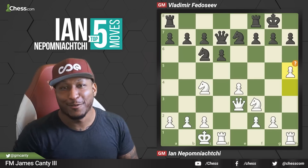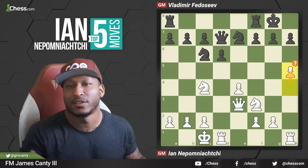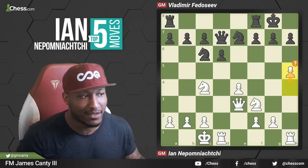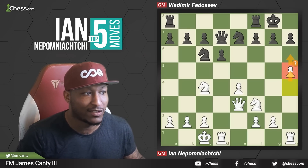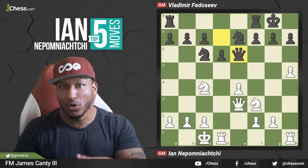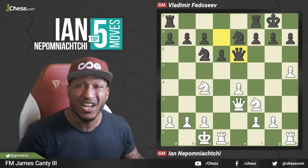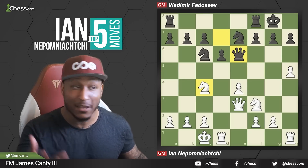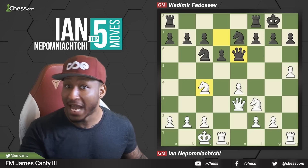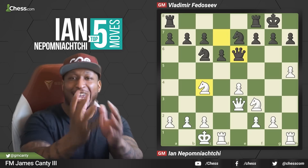Here we are with number two — Nepomniachtchi versus Vladimir Fedoseev. The last move was H5 — engine says question mark. Of course in practical chances against a human, H5 is a very annoying move, like H6 is coming. But Fedoseev first says Queen E6 — move your Knight, we're going to attack the Knight, keep H6 under control, maybe play H6 ourselves. Especially after you move the Knight, defending it because I'm taking your Knight if you don't move it. So it's White to move — what does Nepomniachtchi play in this position? Can you find the move?